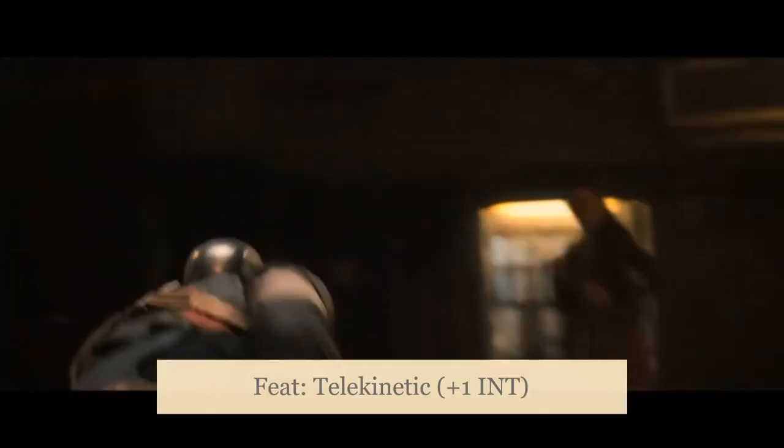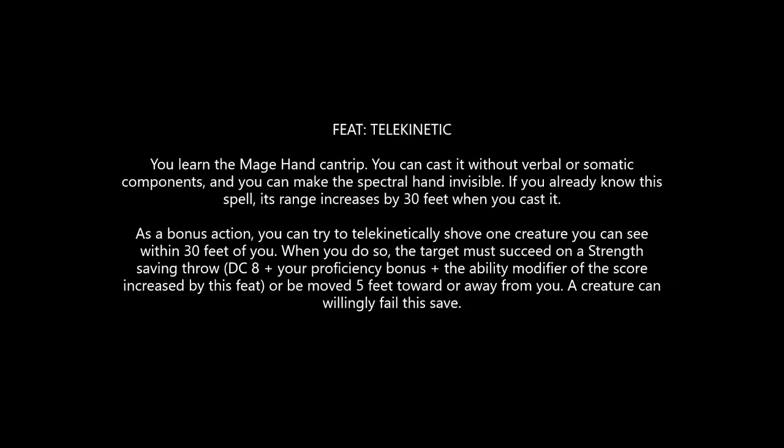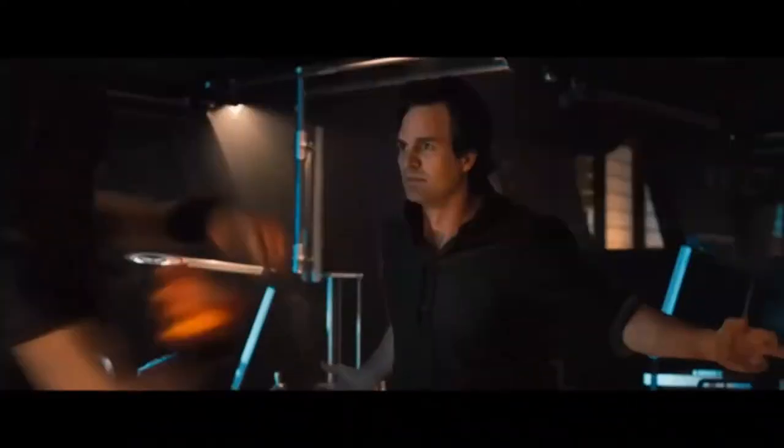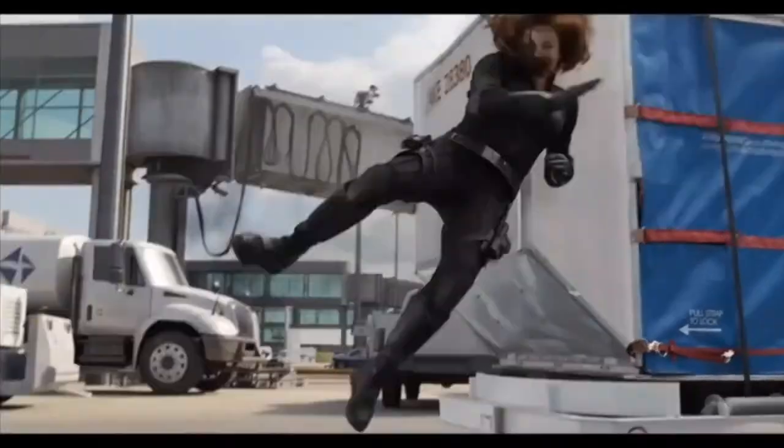So we can't go wrong here, but I'm suggesting we take the Telekinetic feat with the plus one to Intelligence. We get the Mage Hand cantrip for free — we can make it invisible, or flavor the hand to look like Scarlet Red Chaos Magic. And we get the very solid bonus action ability, which allows us to telekinetically shove a creature within 30 feet if they fail a Strength save.